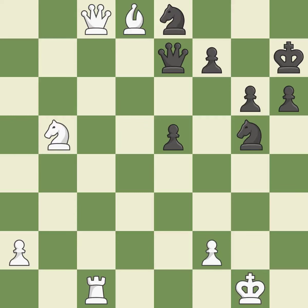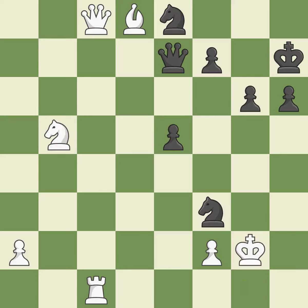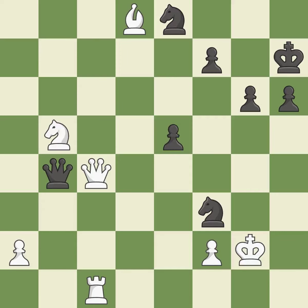This attacks a queen, winning a tempo when it moves away — it is excellent. The knight can now control more squares as a result. This avoids the knight's check — it is ideal. This attacks a knight and gains a tempo when the knight retreats — it is ideal. This defends the attacked knight — it is best.